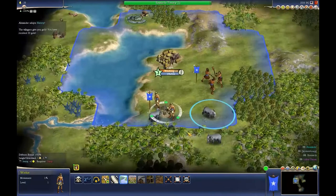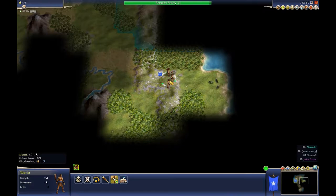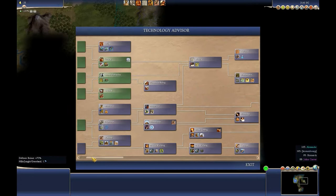Okay, so we've got a camp here. Let's go and build a camp there. I want to see the bigger picture, because I'm curious about what I've got here.